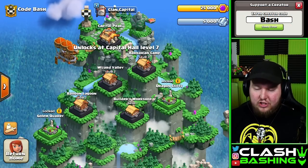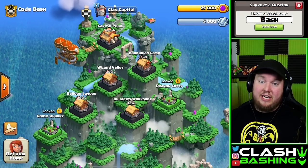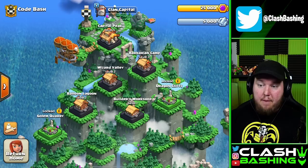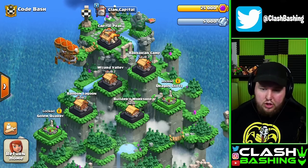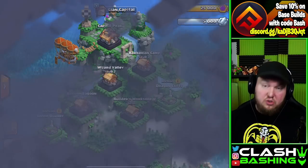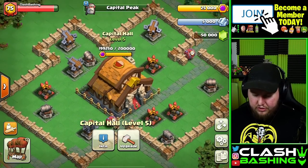I went ahead and took the liberty of upgrading some of our districts and even some of our Capitol buildings, so we can move right into this. This is the current standing: Barbarian Camp to Level 3, Wizard Valley and Balloon Lagoon to Level 2, and Builder's Workshop to Level 1. In order to progress those districts, we need to upgrade our Clan Capital to Level 6.